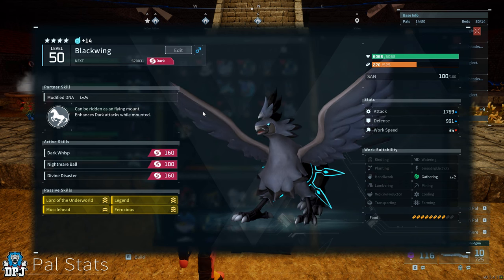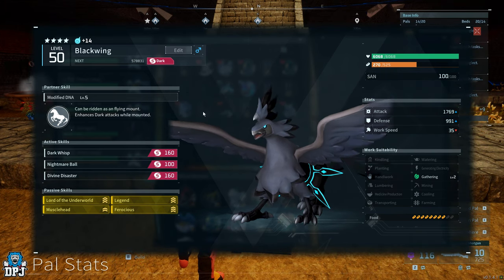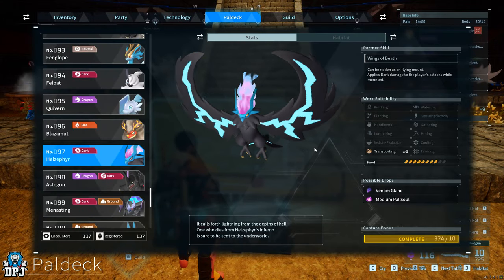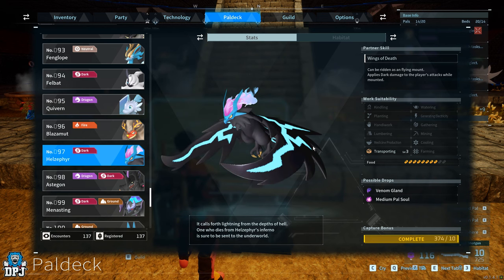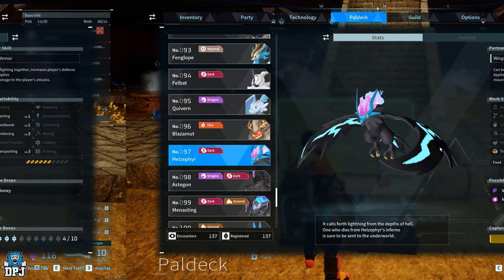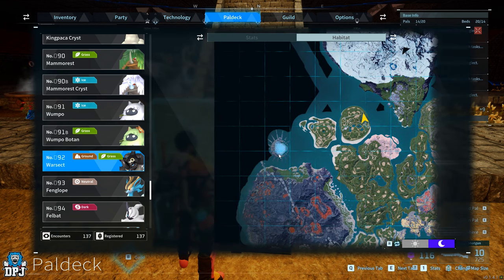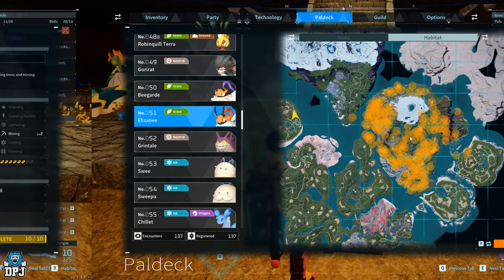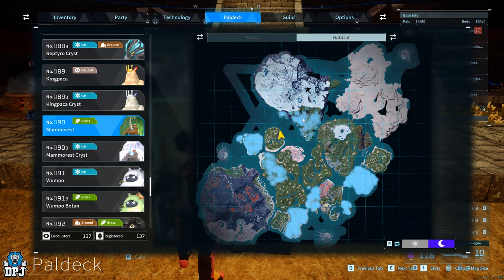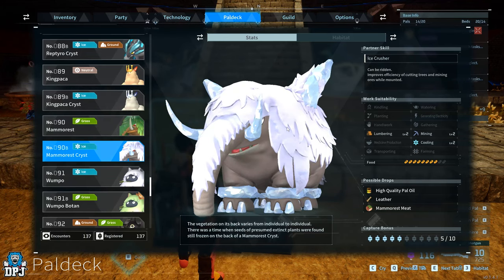So back to Frostallion Nut. Now you should have that Shadow Beak with the perfect rolls - all the passives and that skill. We now need to pass all these onto the Houseflier, which means breeding our perfect Shadow Beak with one of the following pals, hoping to pass on all the passives and this hidden skill of Dark Wisp. You can breed Shadow Beak with Warsect, Elizabee, Mammorest, Mammorest Cryst, Reptyro, Grintale, or Incineram. These you can breed with that Shadow Beak and it's a guaranteed Houseflier baby.